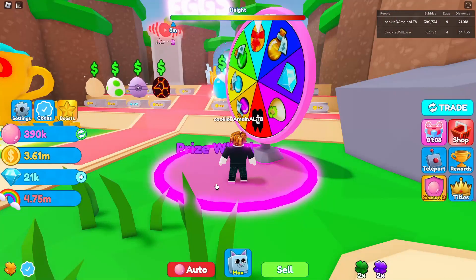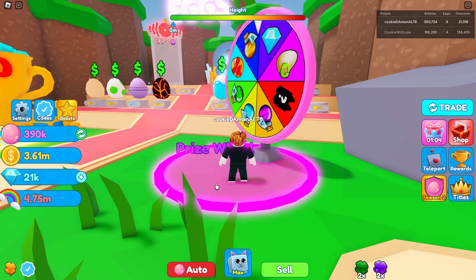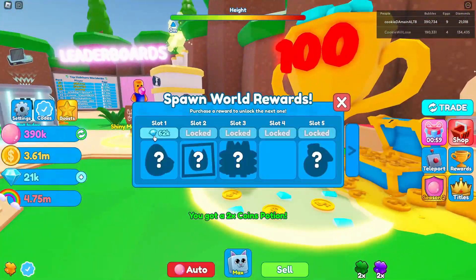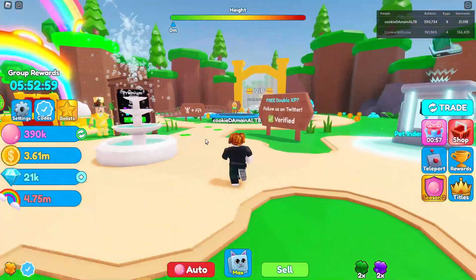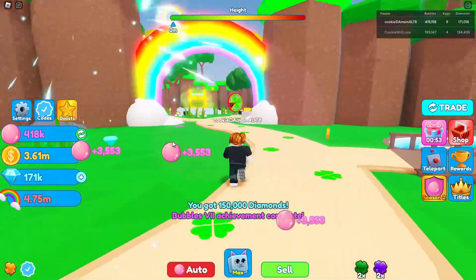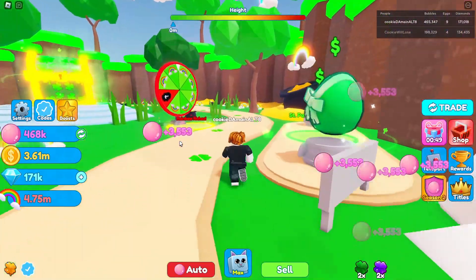Another tactic we could do is getting our bubble up and selling our bubble for some gems, since that's gonna be our best move. We just got a coin boost from the spin. Oh, look at that — we just got another achievement! That's pretty insane.